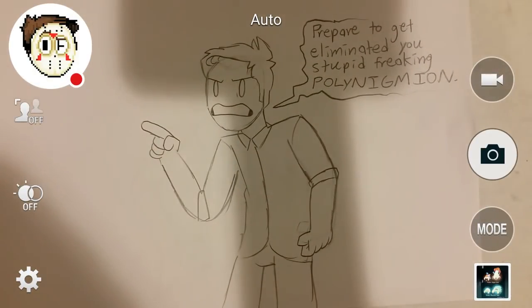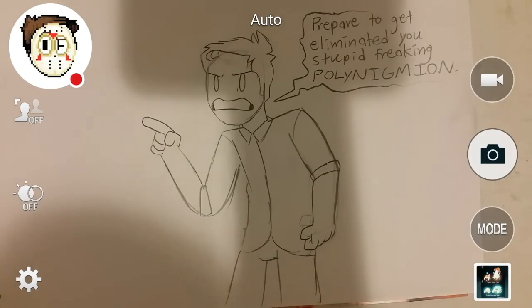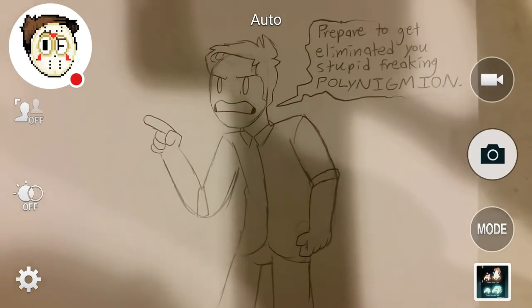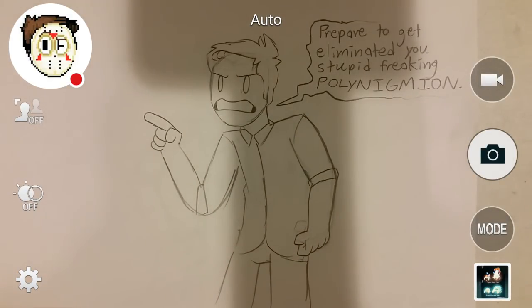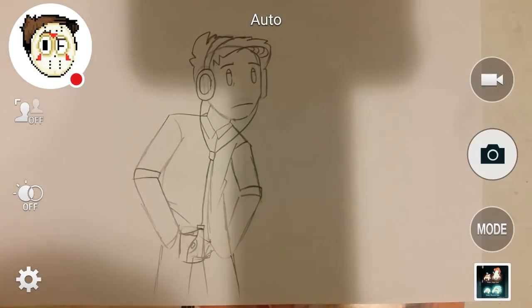Here's a drawing of me saying 'Prepare to get eliminated, you stupid freaking polynigmeon.' If you don't know what a polynigmeon is — it means waste of space. It's just a smart person's word for waste of space. I like using big words so that when the person actually knows what the word means, it's gonna hit them really hard. And here's another drawing of me — it's just me jamming to my cassette player. I don't know why I drew myself all leaned over and awkward like I'm slouching, because when I walk I do not slouch.